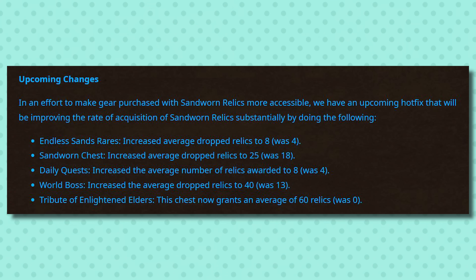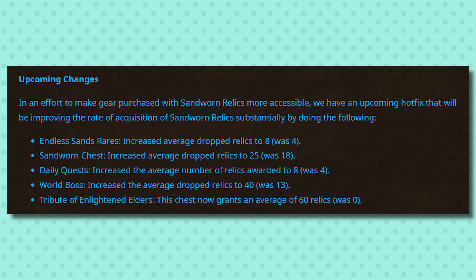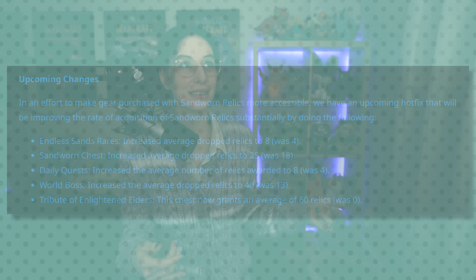Moving on, other things this week: Sandworn Relic changes. This is another good one. They are now basically doubling the output of Sandworn Relics from the various sources, including the world boss and the cache. These are the currency that you need to buy the 246 gear from the vendor at Pilgrim's Grace, and it was in an awkward spot because by the time that most people get enough Sandworn Relics to buy a piece, almost everybody's not going to need one anymore, because you've either gotten a better item from Vault, Mythic Plus, or Raid, or you can get better gear than this just from dailies and World Quests if you get your cipher research far enough.